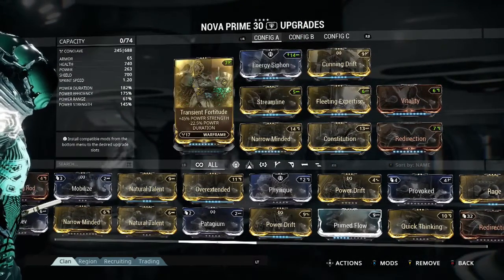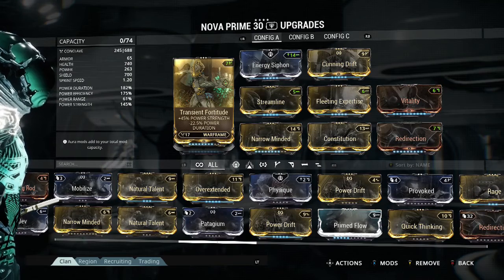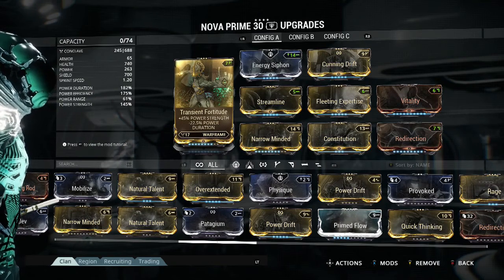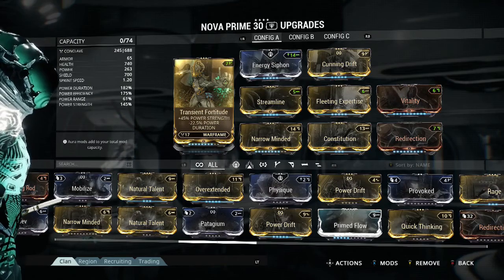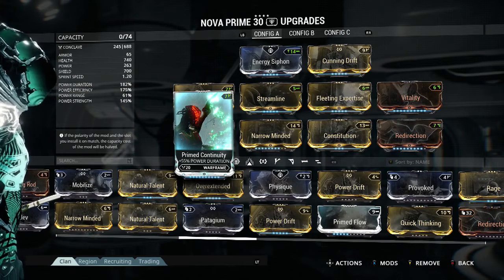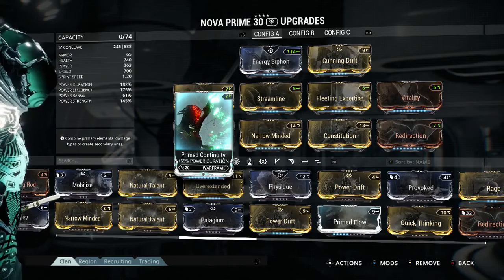The next one is Transient Fortitude, which gives 45% Power Strength and minus 22.5% Power Duration. The reason I have this on is because strength is a given — Nova uses strength for pretty much her main ability and her last. The better the power strength, the bigger the blast. I've counteracted the duration penalty with Prime Continuity, which I have maxed out. But if you can't get one of these, regular Continuity would probably suffice.